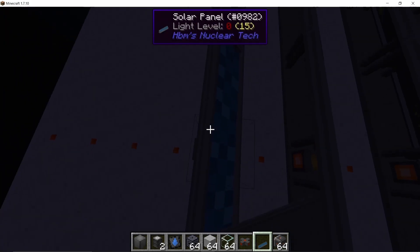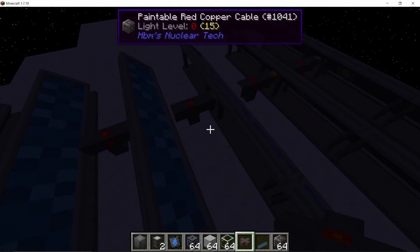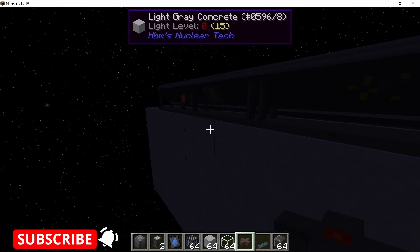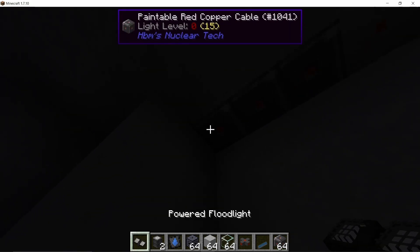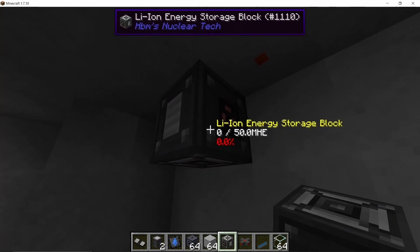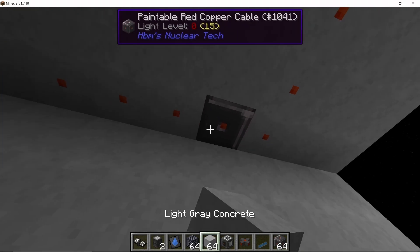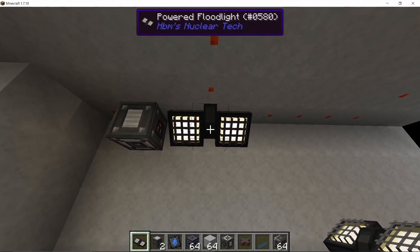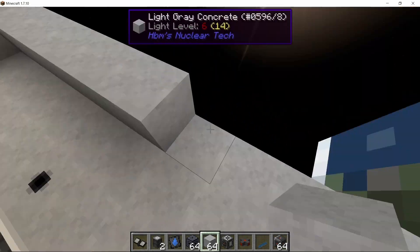Each solar panel is five by one in area and produces 2,000 HE when facing the sun. For half of the orbit the solar panels produce power; for the other half they won't. Once I connect the panels they should power storage blocks and lights. Connecting both cable lines should give us 28,000 HP per second, which is enough to power a lot of components. That's the solar panel setup done.